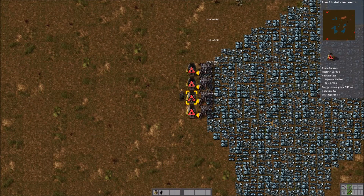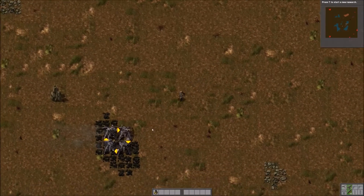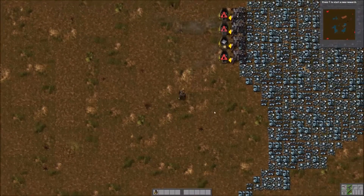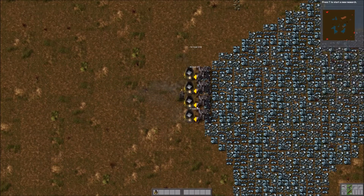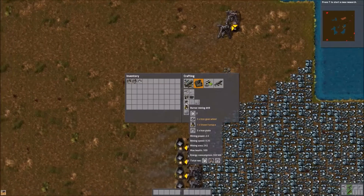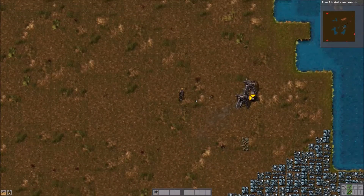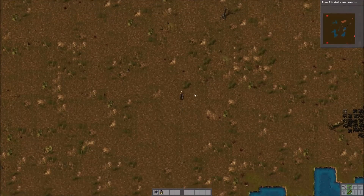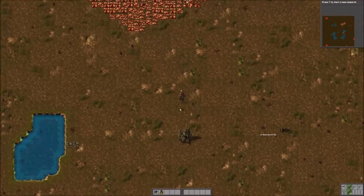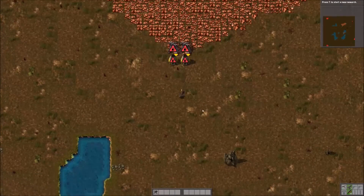Now that I've got some iron production going, the next thing we're going to do is set up copper. For copper in the early game, I want to set up two of these configurations — we don't need quite as much copper as we do iron at the beginning. My copper is up here to the north. I'm going to grab the wood that I see along the way, because we are going to need that wood to make power poles. Since getting power set up is our first priority, those power poles are going to come in handy.